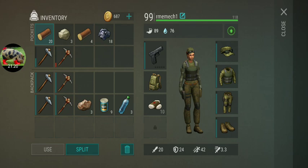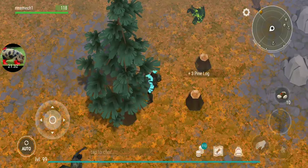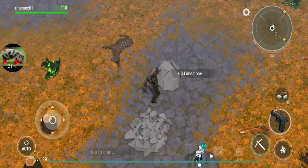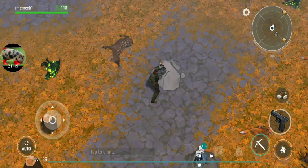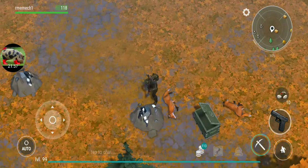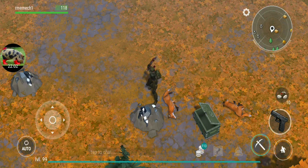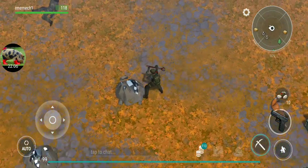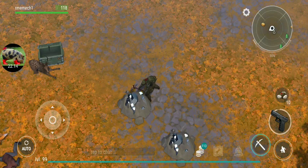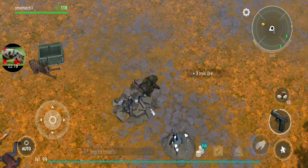I keep 20 ore and 20 wood at all times in case I need them to make more hatchets or pickaxes. Once I have a stack of 20 iron ore, or an extra stack of regular ore, or an extra stack of wood, I'll toss them — I don't keep them because that's not what I'm here in this zone for. Now it's just a matter of farming. I know this is a lengthy process, so usually picking up your phone and taking it with you when you do a load of laundry, dishes, or sweep your floor is a good time to do some homework if you're going to school.